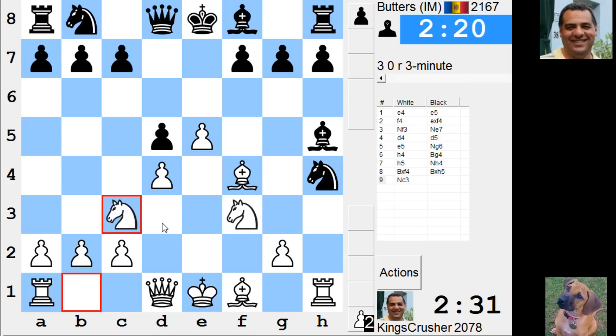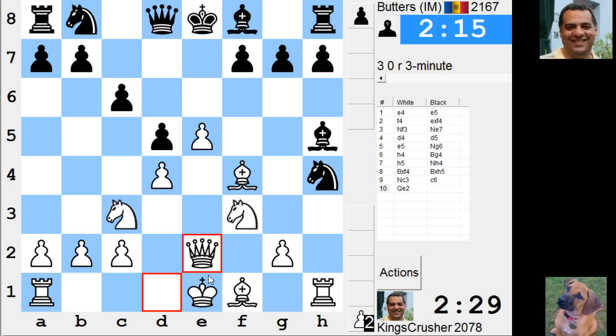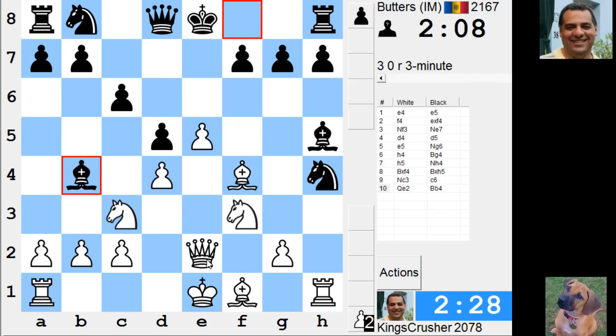I need Queen D3 and castle queenside. Queen E2 and try and castle queenside. I don't want my pawns wrecked particularly.